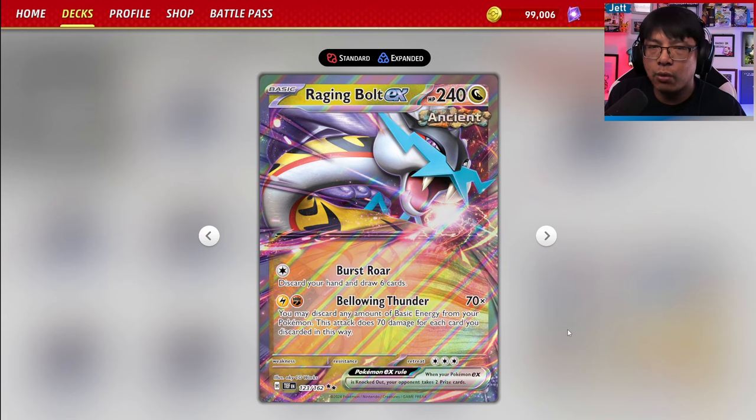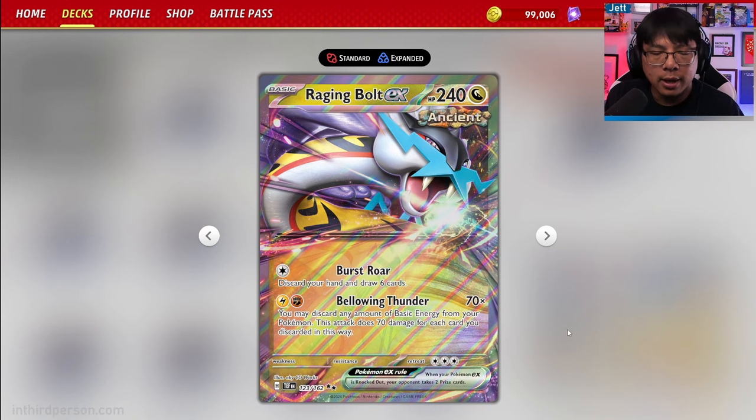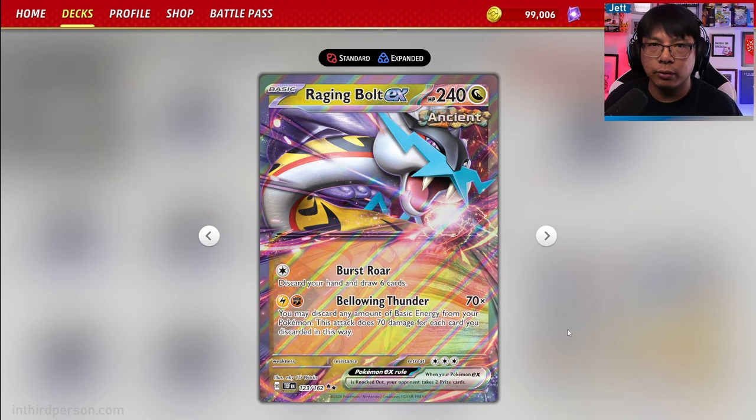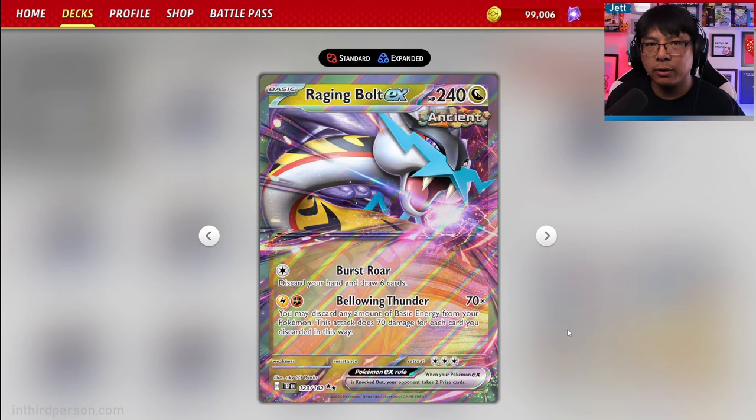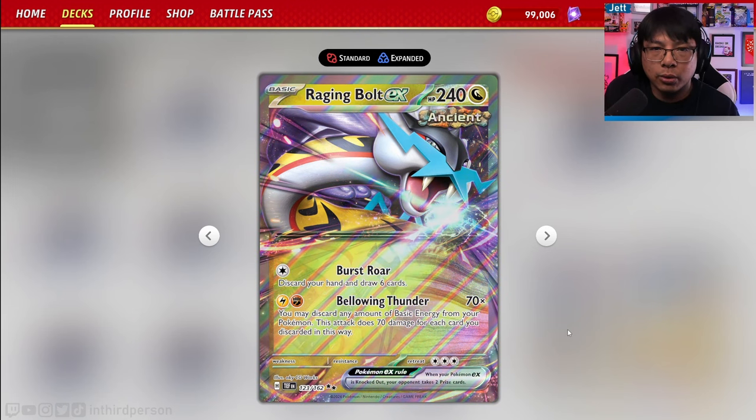With 300 HP, it's hard for your opponent to one-hit KO on the following turn. Then we've got Bellowing Thunder, where for a Lightning and a Fighting Energy, you can discard any amount of basic energy attached to your Pokemon and do 70 damage for each one you discard. It doesn't have to be Lightning or Fighting Energy you discard, and it doesn't have to be discarded off the Raging Bolt you're attacking with, which makes it a very versatile attacker.